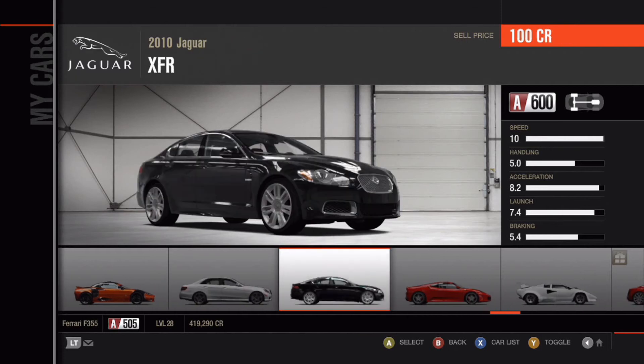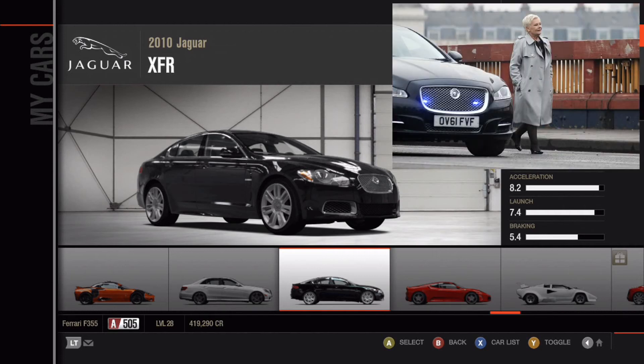And of course, the 2010 Jaguar XFR — driven by Jeremy Clarkson to beat the sun, beat God Almighty himself, and he did it. Also driven by Daniel Craig in Skyfall to kidnap M.